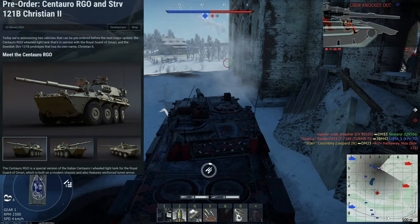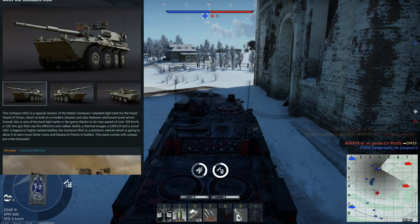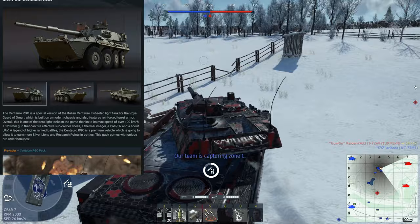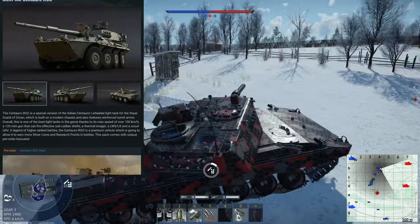First and foremost we have the Centoro RGO, and the second vehicle will be the Stridsvagen 121B Christian II. Starting with the Centoro — this is a specialized Centoro for the Royal Guard of Oman, based on the Centoro i-120, but with reinforced turret armor. Typically on these wheeled tank destroyers it's only a little bit of extra spaced armor, so I'm not expecting it to be all too much more, but maybe enough to deflect some autocannons at a distance or at an angle.